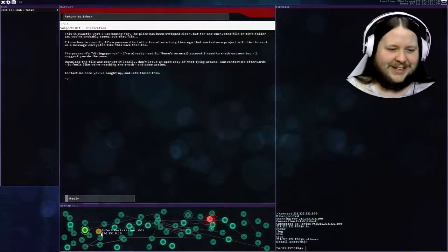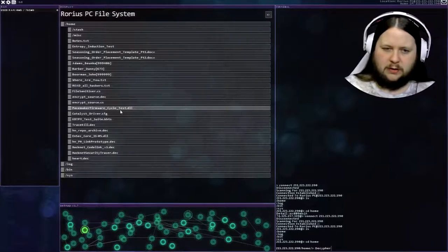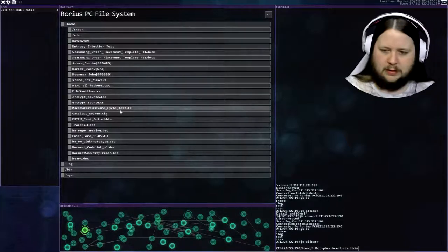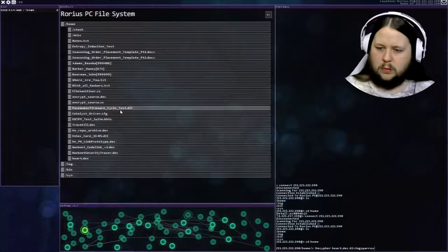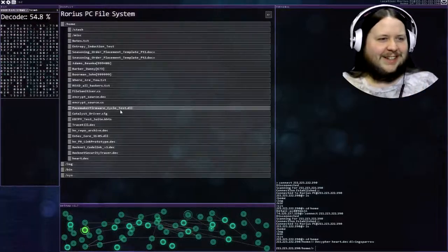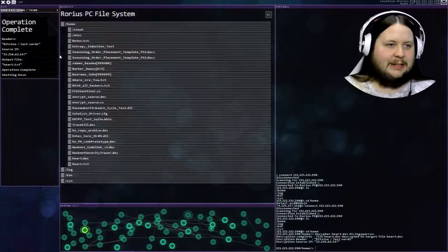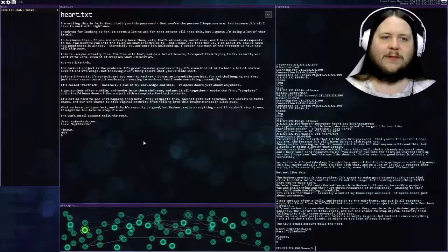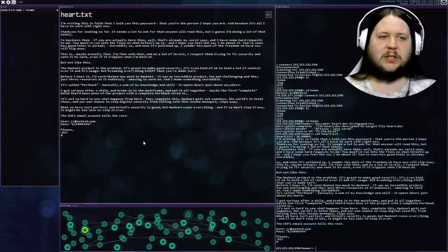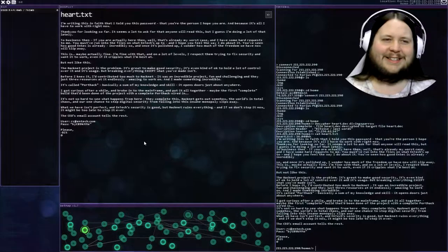I already have a downloaded copy. So it was DivingSparrow. Decipher heart with DivingSparrow - fingers crossed. Yes, perfect. Heart.txt: 'I'm writing this in faith that I told you this password, that you're the person I hope you are, and because it's all I have to work with right now. Thank you for looking so far. To business then - if you are actually here, that's already my worst case. You must have run into the files on what Intec's up to, and I hope you feel the way I do about it. You've seen how good Intec is already - and once it's polished up, I wonder how much of the freedom we have now will slip away.'